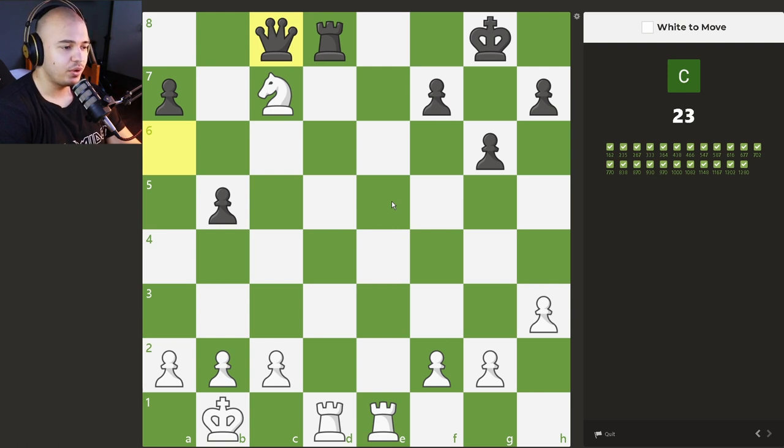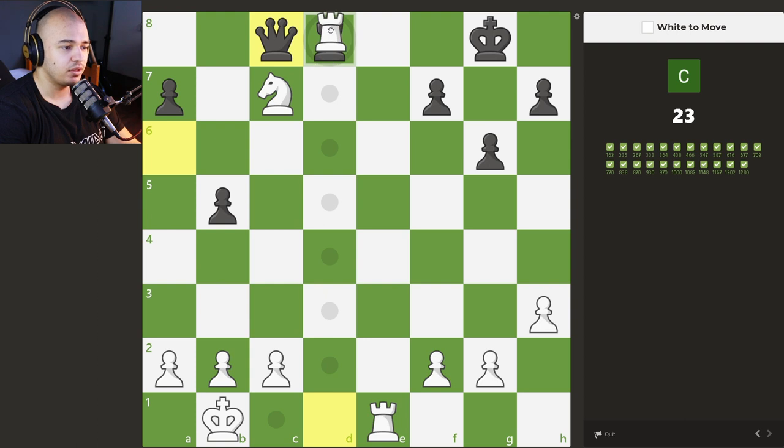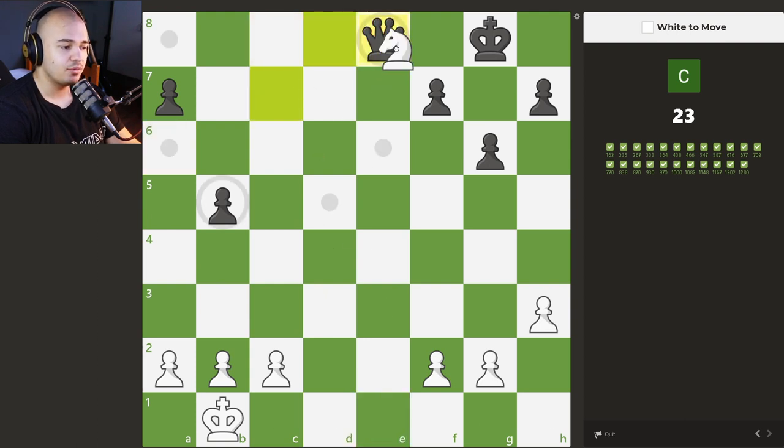In this position, are we winning? Yes. You have to work out this sequence — you don't give the check first. First you actually take the rook, queen takes, then you go with the rook all the way down. After the queen takes rook, you take with the knight and you simply have a piece and more pawns — completely winning. So we take, queen takes, now rook check, queen takes, and boom, we're winning. 24 puzzles, we're more than halfway done, nothing really hard so far.